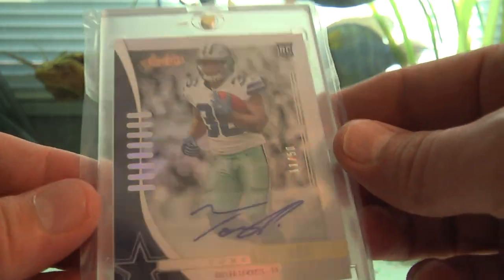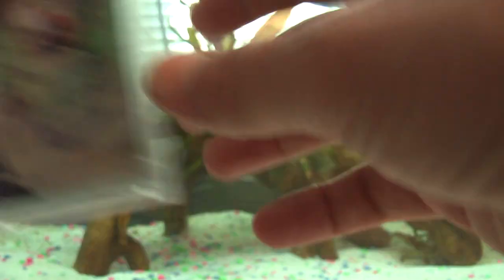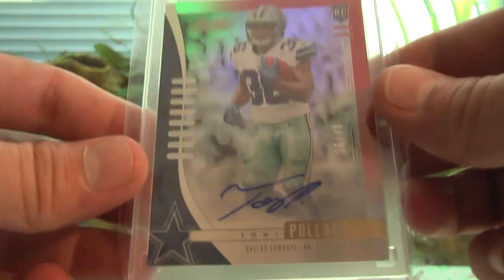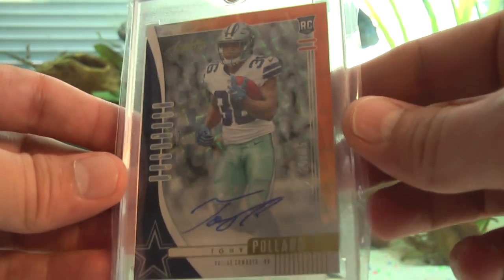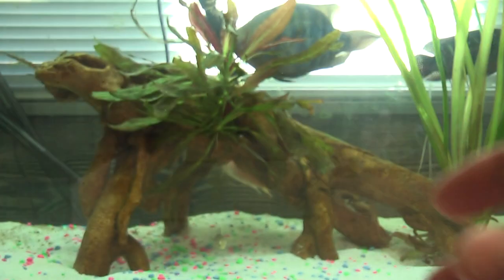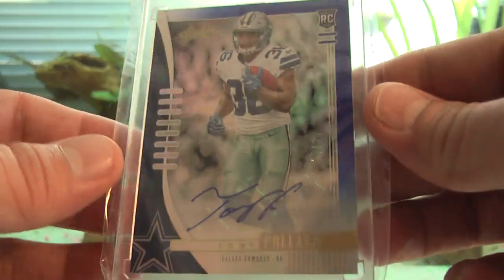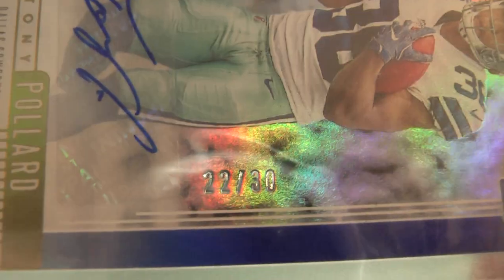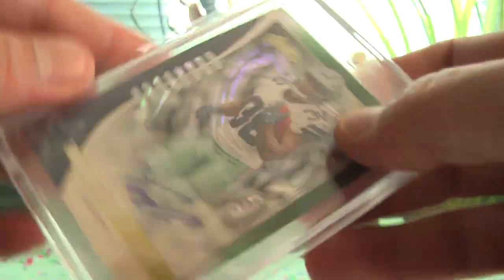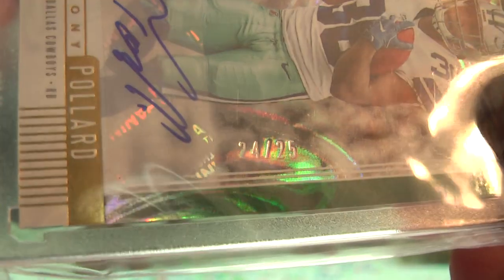We have the Absolute silver out of 50. The Absolute something squares red, white and blue out of 50 as well. The Absolute red white and blue out of 40. Absolute orange — I forgot what that one was called — out of 35, number 20 out of 35. Absolute blue out of 30, number 22 out of 30. The green Absolute out of 25, number 24 out of 25.